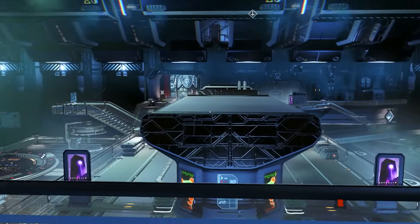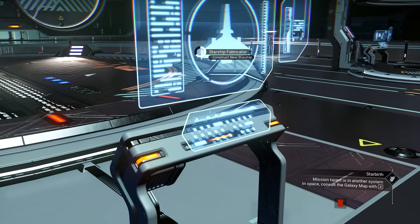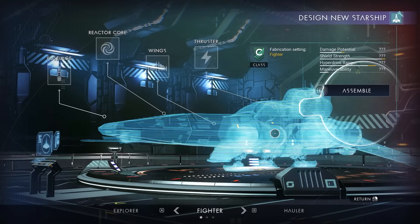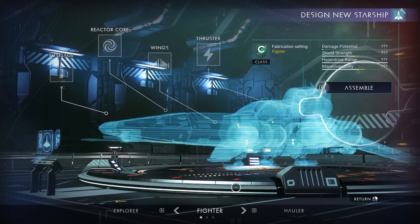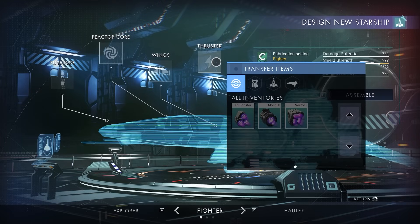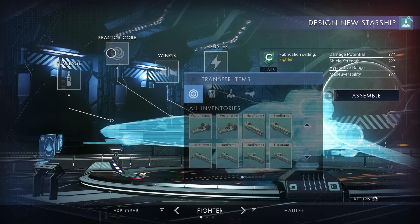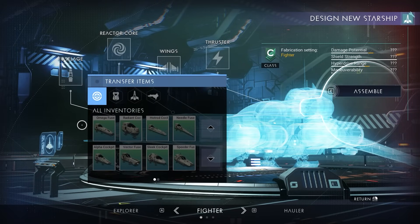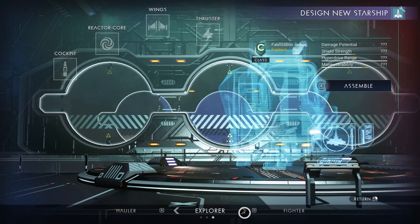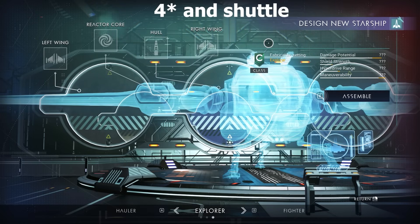Let's go to the Ship Customization. That's the Ship Customization right here — we can build our own ship with our own parts and own colors. You can customize the thruster, the wing, the core, and the body. We also got the Hauler and the Exotic hauler. There are only three ship types you can customize right now, and No Man's Sky will add more in the future.